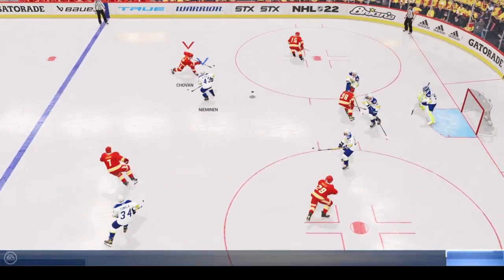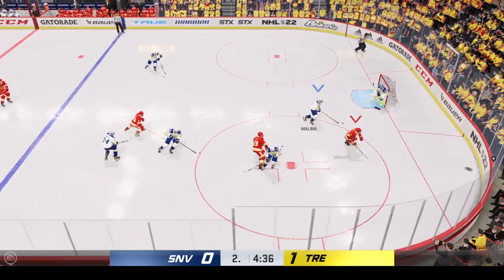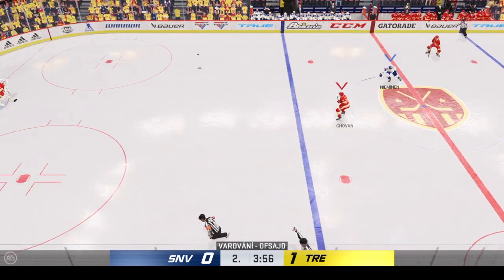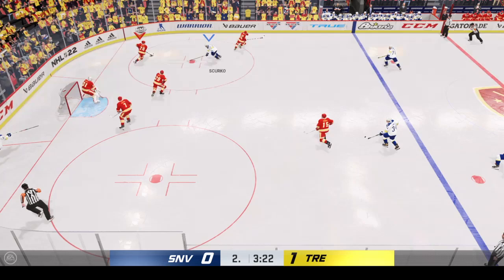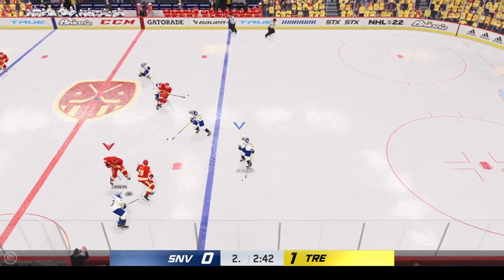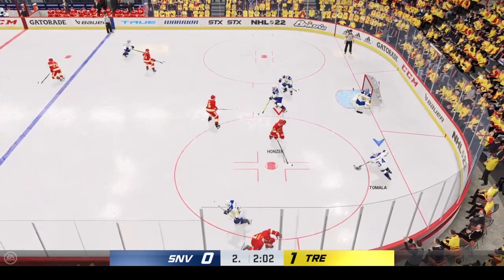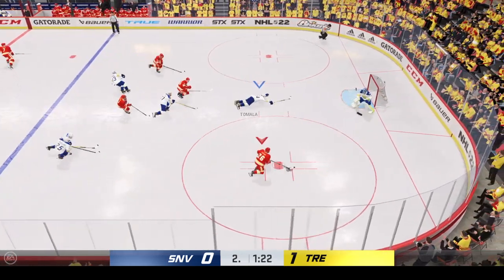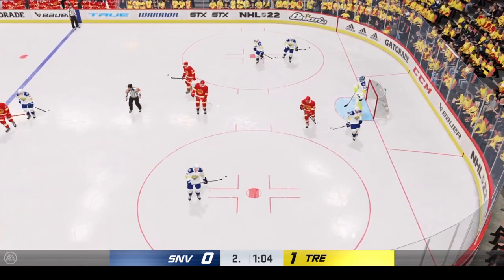Nice start winning the draw here inside the offensive zone. Nowhere for that shot to go through. They continue to apply pressure here. Takes the feed. Absolutely hammers him! Using the net for cover. Scoops up the puck here. Smashing hit — he went right over top of him. Centering pass! No luck on that pass attempt. And that's picked off! There's the whistle as things will slow down here for a moment.